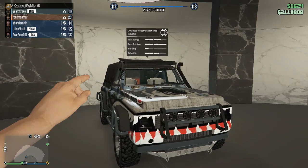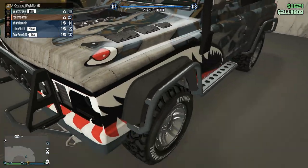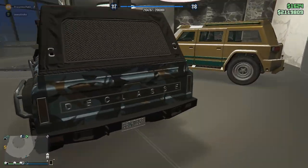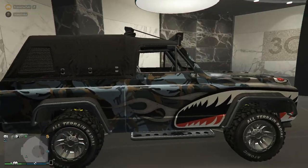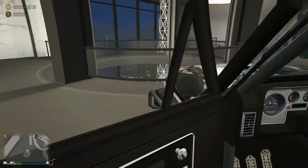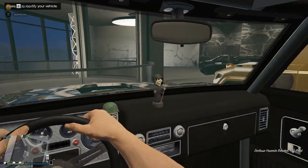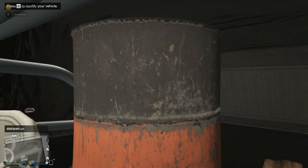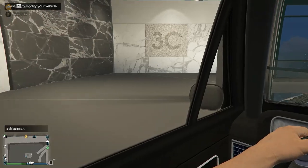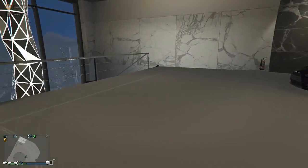The next car is the Declasse Yosemite Rancher, based on the Chevy C10 — one of the best off-road cars that can easily climb vertically on cliffs and mountains. It's a Benny's car so it's fully customizable. I kept the exterior a bit wacky and placed a Reaper on the dashboard. There's a drum with oil on the back, so I could theoretically load it up with sticky bombs and go all out. That was the last floor of the tour.